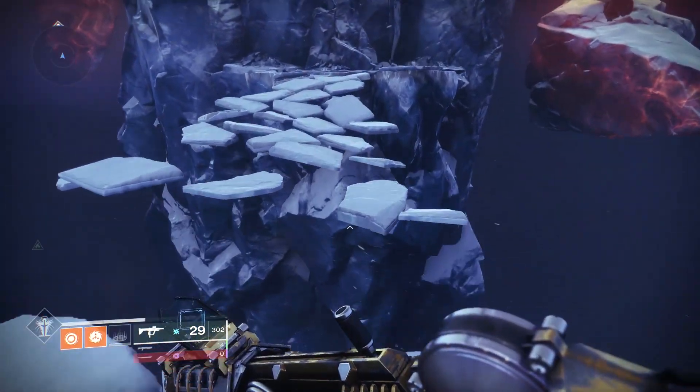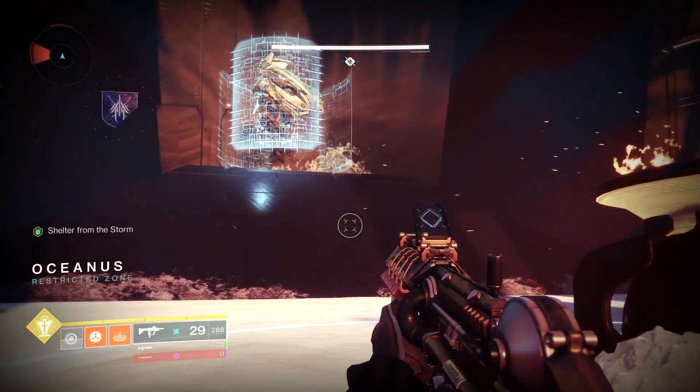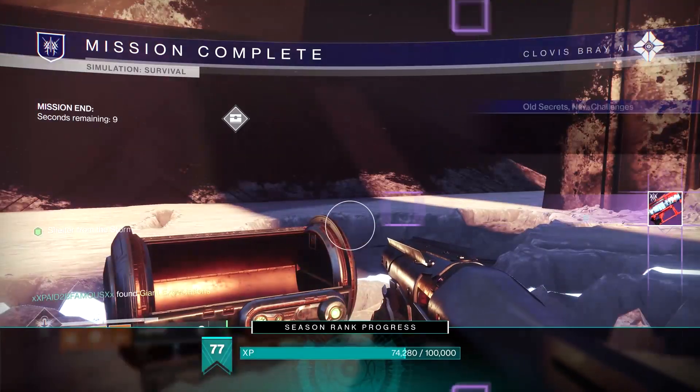Activate the mission and go through the level. There's going to be a mechanic where you can't stay in the cold for too long, and there's going to be a bunch of fire pits around — just follow the fire pits. Once you get to the end, you kill a big Hydra and you're done.